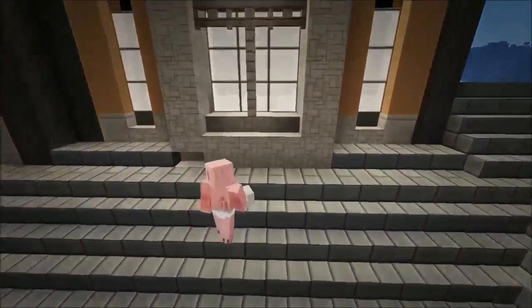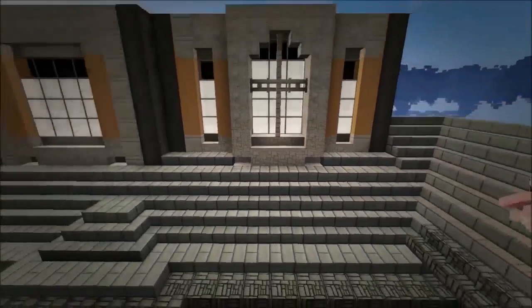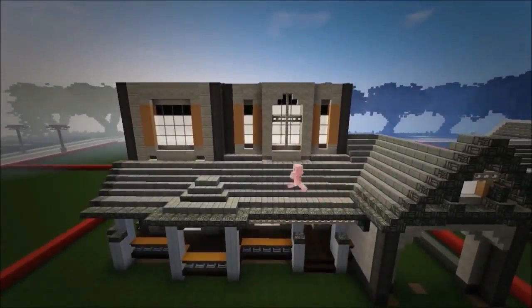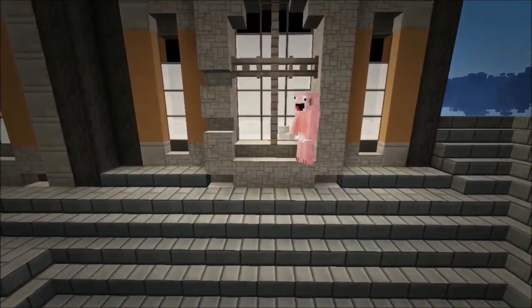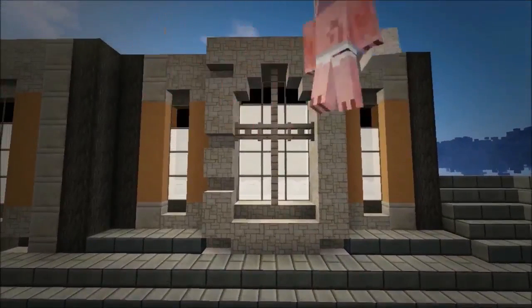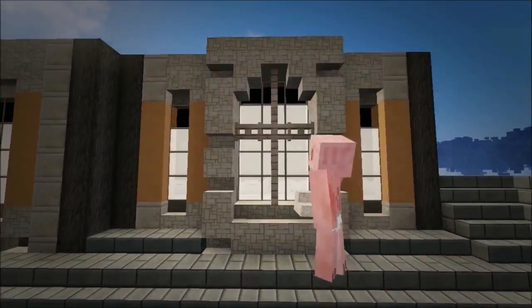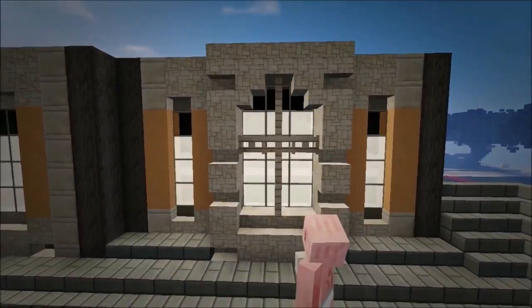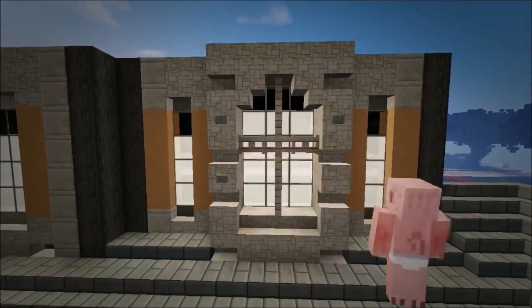For this mini area sticking up, put one stair right there and one there. For these right here put one stair facing downwards upside down, one normal stair, then do the same on the other side. Grab your stone buttons and place one there, one there, one there — some nice little detailing.